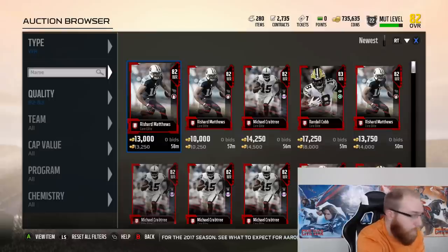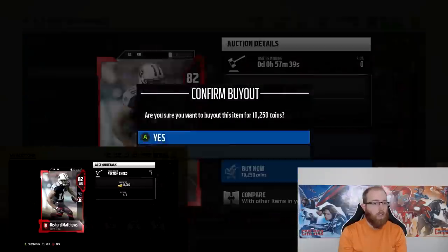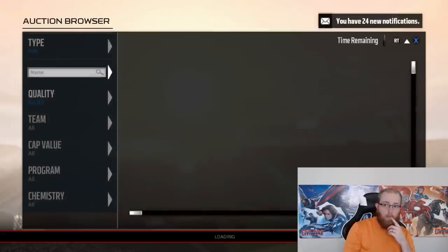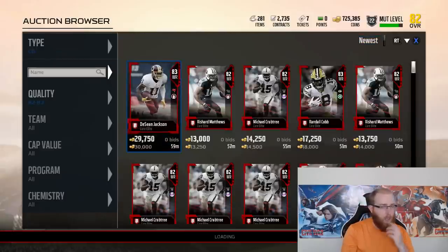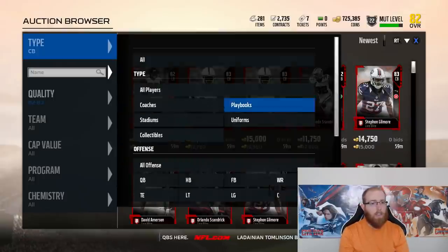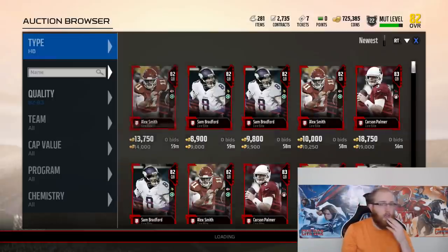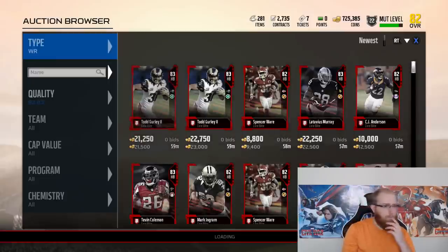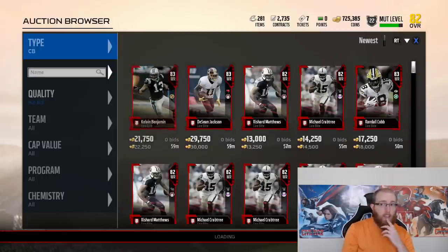Do we buy Matthews here? One just sold for 14,500 — I think this is actually worth the risk. I think we can at least sell it for 13,000, so if it sells for 13,000 that's 1,500 profit. Hopefully we can sell it for more. I've got a few minutes left. Fonte Davis — hmm. We could buy another Gilmore — honestly it probably wouldn't be a terrible idea.